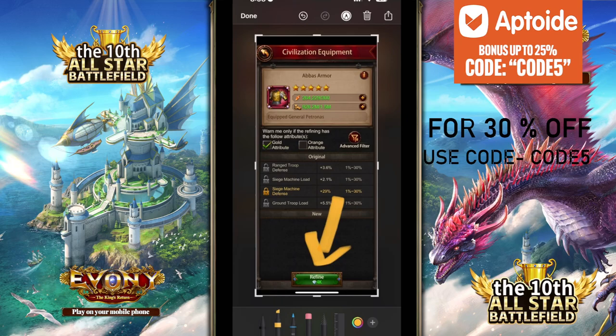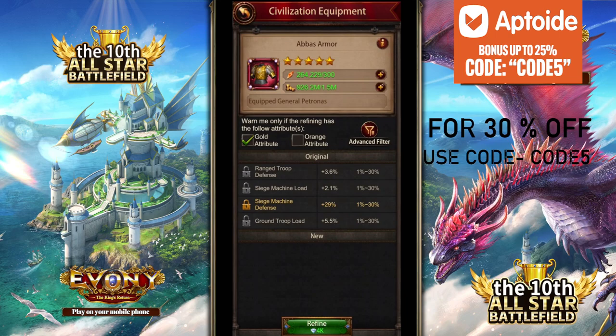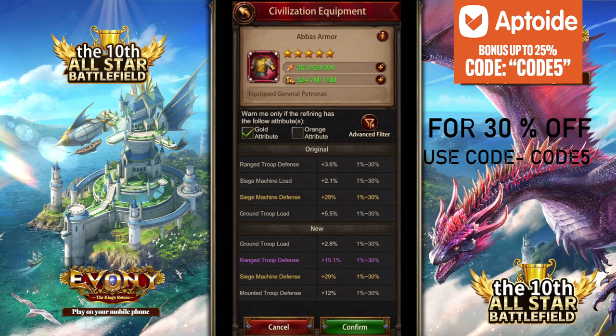So whenever you're going to click refine with the lock, it's going to cost you 4k gems for supremacy gear. When I lock it and start refining, I'll start rolling for some good 25%+ siege defense refines now — I have one locked at least.